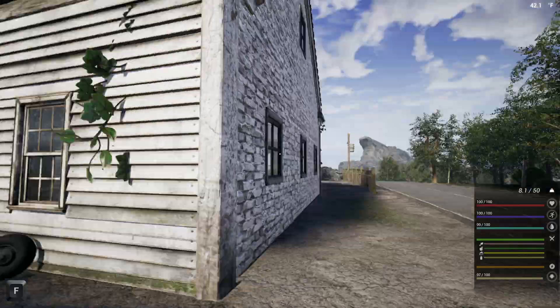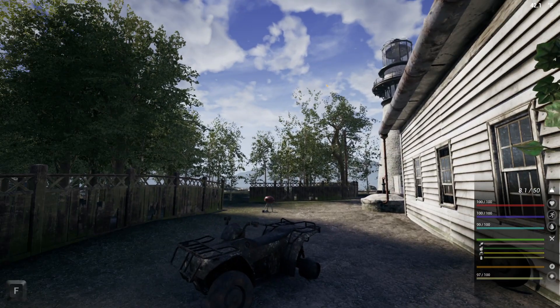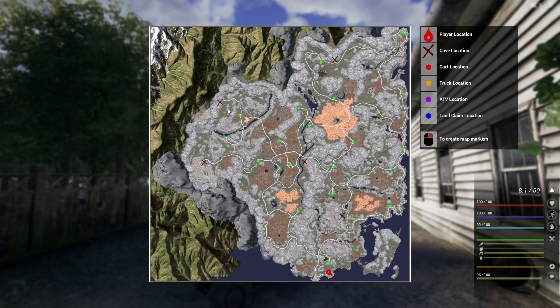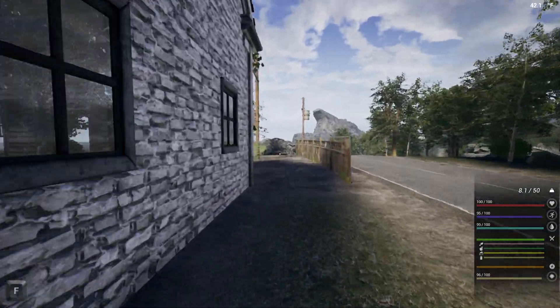Good evening, ladies and gentlemen. Welcome back. I'm Gorsikri, the Drunk and Underwhelming. And if you're new here, welcome. We're in The Infected — it's Season 6, Day 1. ATV recovery is the first task, and then we're going to set up a camp somewhere up in this general area. It's nice and close to a cave. I'm pretty sure the trader's located here, and there's some desert biome right there. So that looks like a good spot for Season 6.